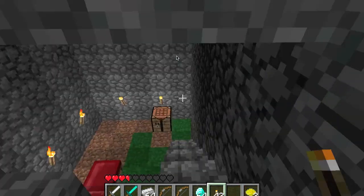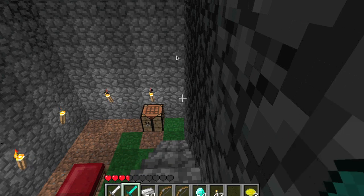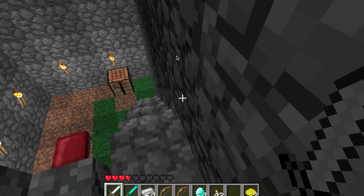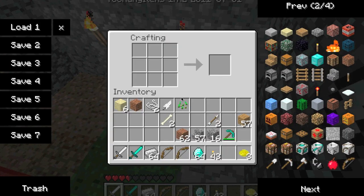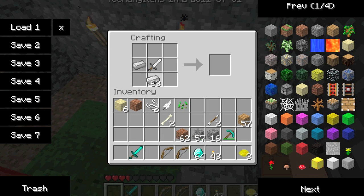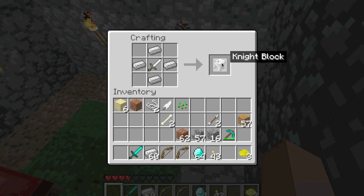Right, go downstairs. Go to the crafting table. Now you're going. Here we go. So the first thing we're going to make is — a sword? No. So you've got an iron sword — you put that in the middle. Then you put four iron blocks around it, like this. And then you get a knight block. And then hopefully I'll pick it up in a minute. There we go.